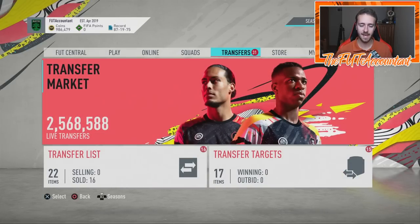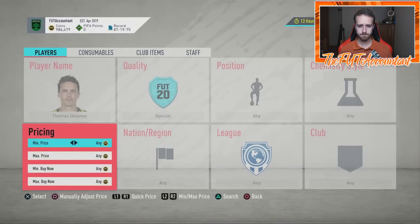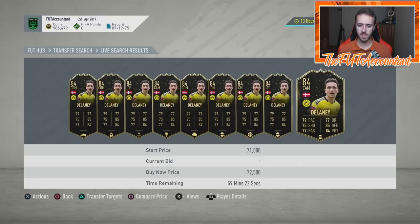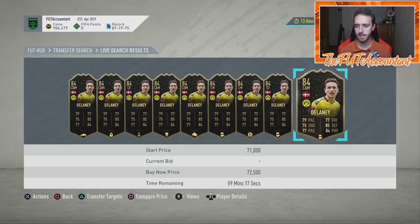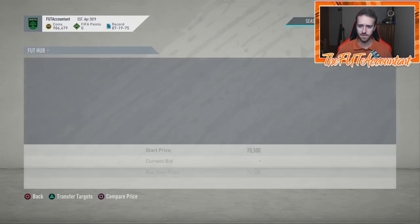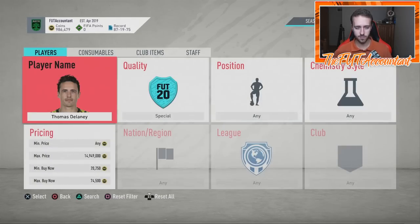Stuff that is out of packs is going to probably rise the best into tomorrow night. We saw Delaney rise a lot today — his Team of the Week card was around 70-something K. When Thorgan Hazard got into Team of the Week on Wednesday, I went and bought a Delaney card for 57K, sniped it at a 2K undercut, and it sold for 67K. Now he's up to 75K. If you see this card drop back to the mid-60s tomorrow, that would be a big-time buy in my opinion.